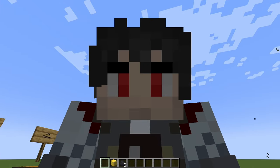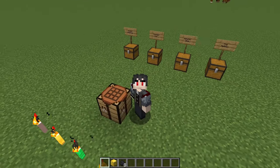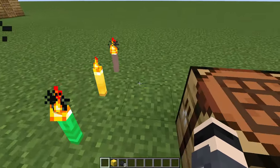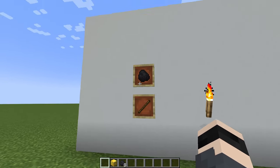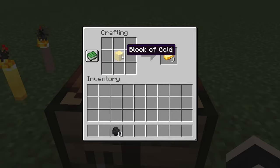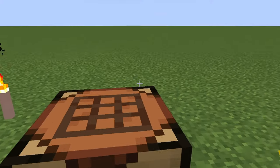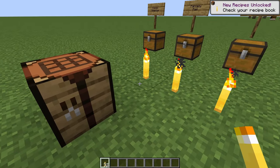So you might be wondering: how do I craft these amazing torches? Well, the crafting recipe is a bit different from your usual torch crafting — it's not just a stick and a material. Instead, it is your source block — so it can be anything you want your torch made out of — surrounded by 8 coal, and you get 32 of whatever torch you craft. Then you can place them and decorate your builds further.